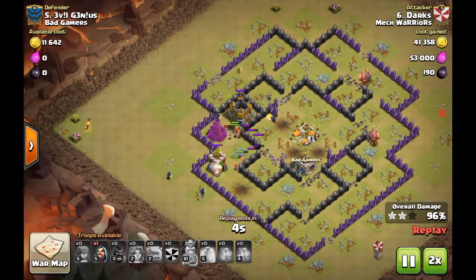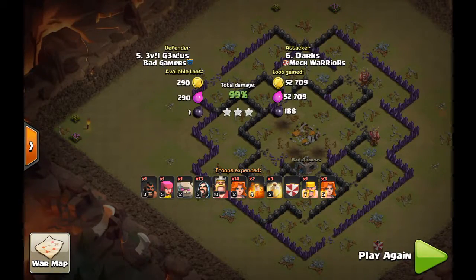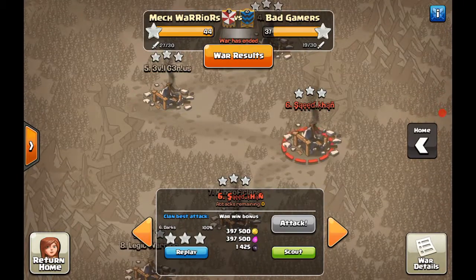If you've got six max spring traps and each springs out two valkyries, it's going to be deadly. You lose 12 valkyries, and with 13 plus 4 in the clan castle that's 17 total — you'll be left with only four valkyries, which is not enough. You don't want max spring traps to wreck your valkyrie attack.